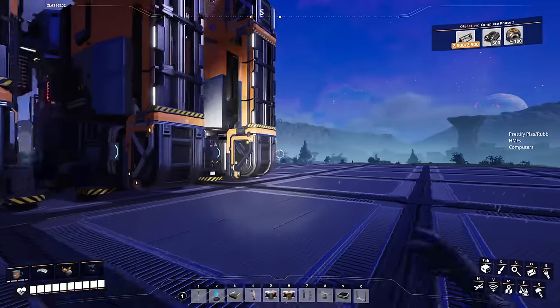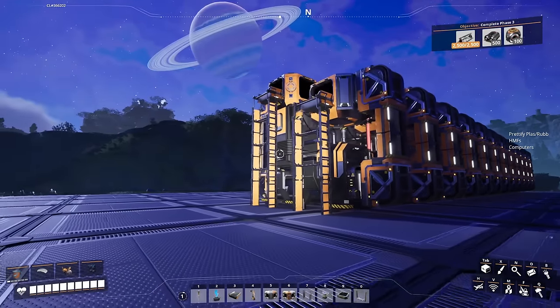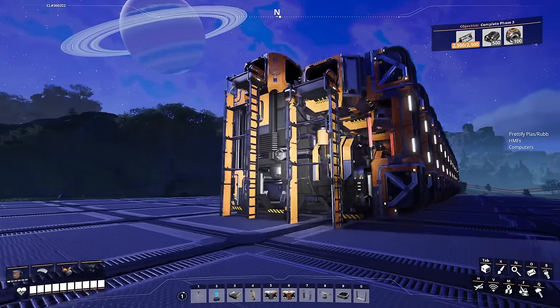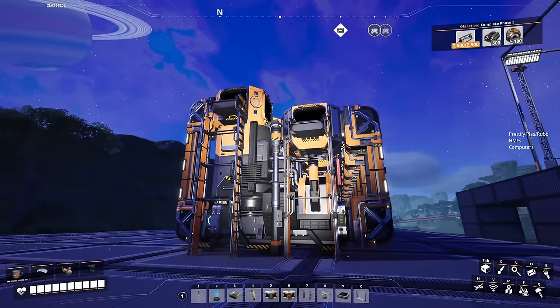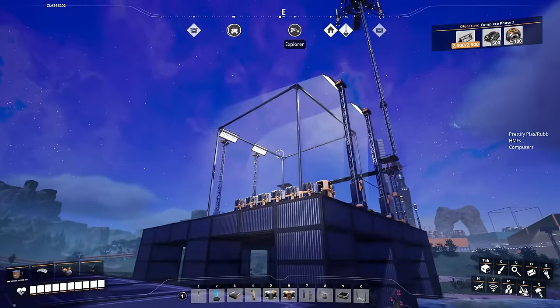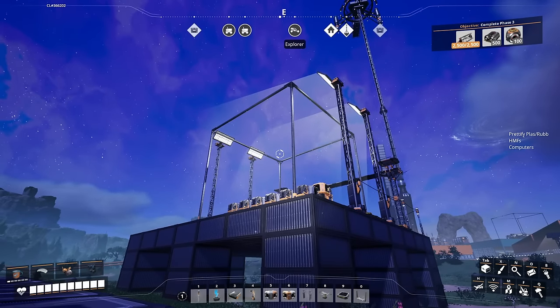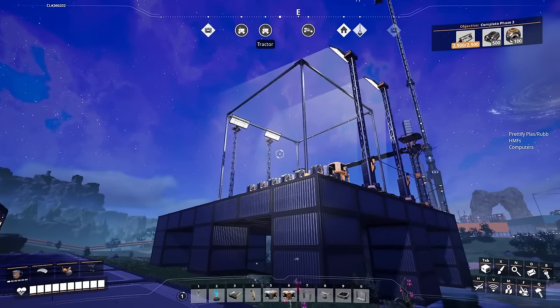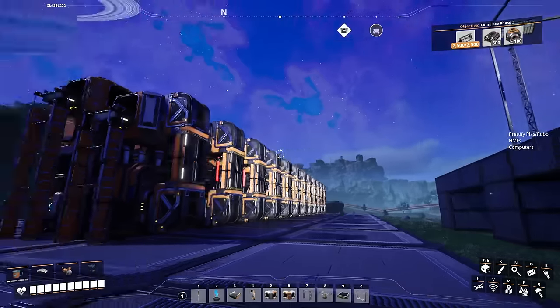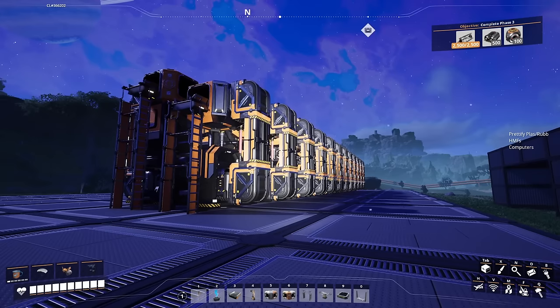That is our tileable six smelter design. It's compact, clean, and tileable — I hope you guys liked it. If you have any thoughts or comments, let me know what you think. I'm going to be continuing this compact, clean, and tileable series for all of the early game buildings you'd ever put in the Mark 1 designer, everything up to a manufacturer. Once you get to manufacturers, you have access to the Mark 2 blueprint designers, so I will switch to the Mark 2 at that point. Hope you guys liked it — let me know what you think down in the comments and I'll see you all in the next episode.